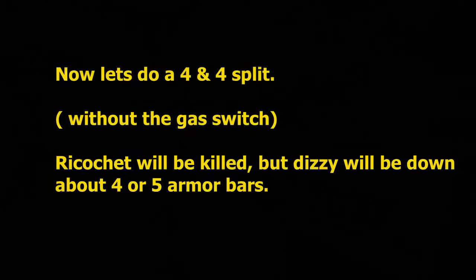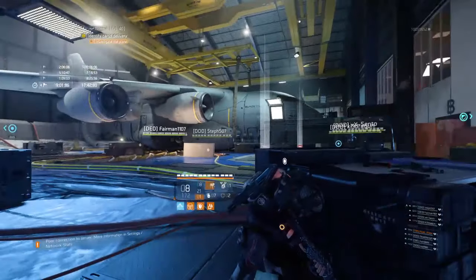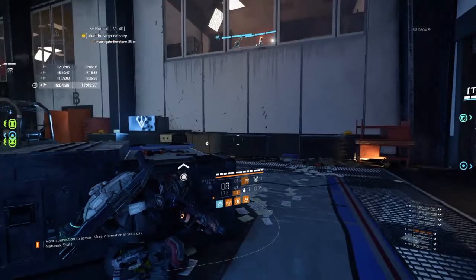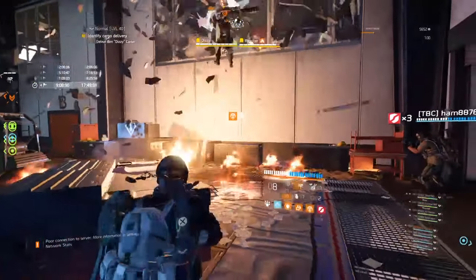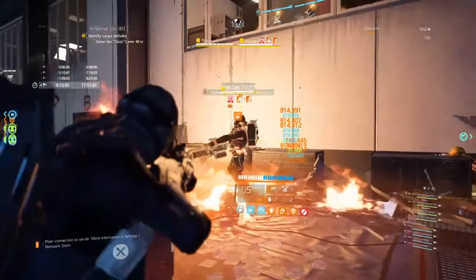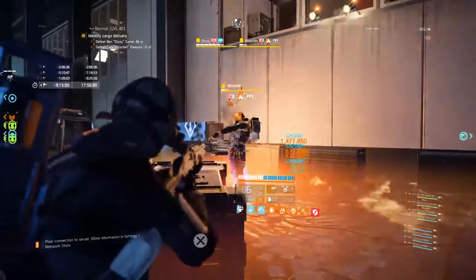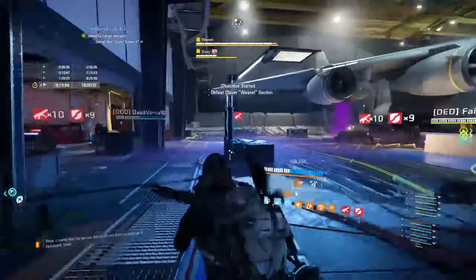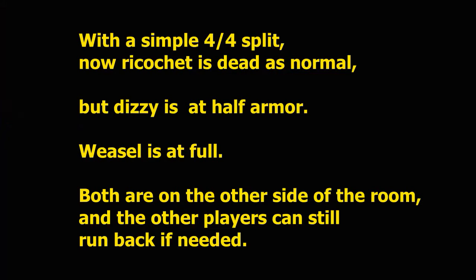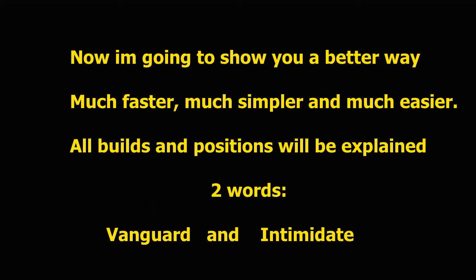Now we're going to do a four-and-four split. What you're going to see is that Ricochet gets killed either way, but now Dizzy on the other side — by the time that plane goes up — is going to be at half armor. By the end of this video I'm going to show you how to kill both of them simultaneously without any one-shot builds or anything like that. You can see Dizzy is already at less than half armor.